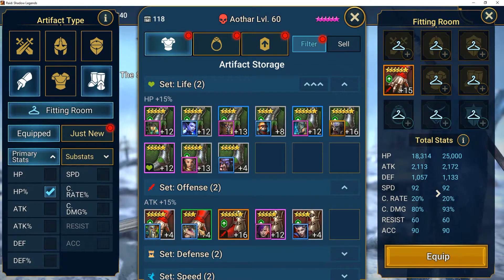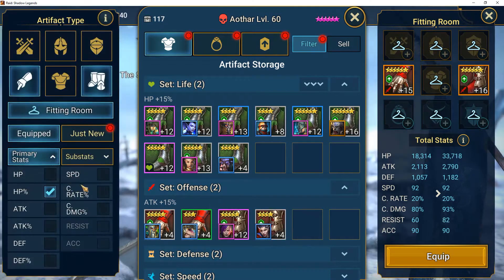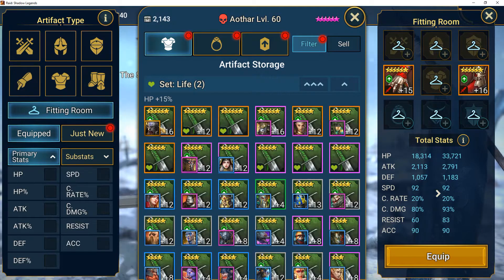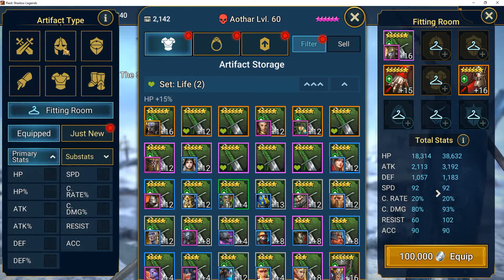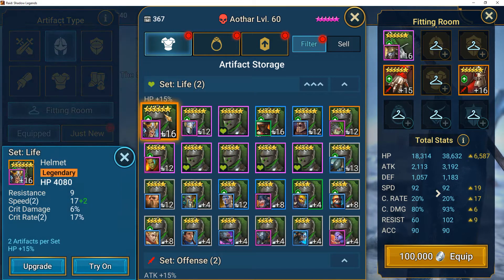I'll equip those gloves. These boots were worth the risk — I pushed them to 15 and made the decision to try to get that second attack percent, and it worked. I'll click that off so it shows me all the boots I have. I do remember the ones I chose are right here at the top. I want to try on Yaga the Insatiable's armor, and I can narrow it down to just helmets to clean it up.